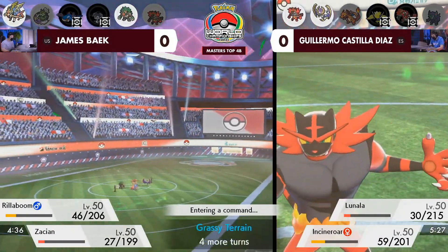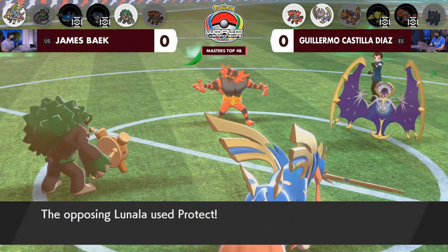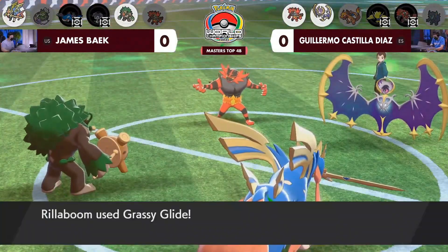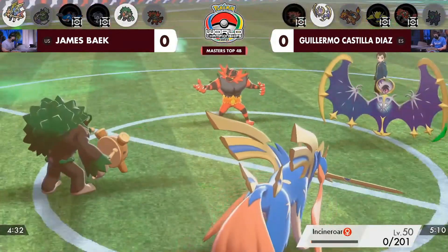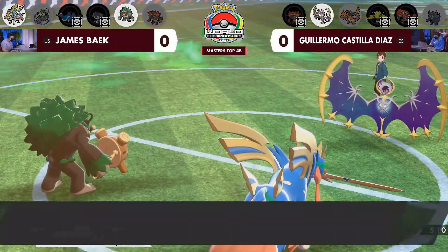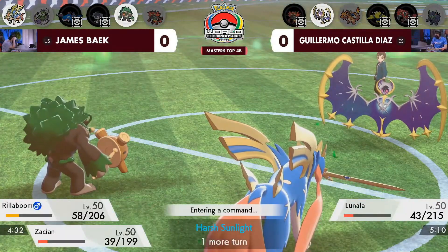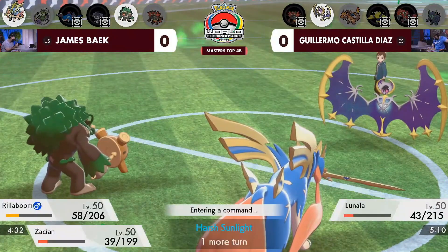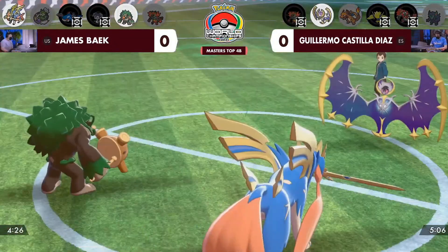That Rillaboom did way too much damage, quite frankly. The Grassy Terrain gives it a boost, but Lunala should be able to take those better than that — and Guillermo is going to be scrambling between Games 1 and 2 to confirm what item it is. Incineroar tries to wiggle in a little bit of room as Rillaboom goes into Protect. The Sacred Sword is going to drop Guillermo's Incineroar, leaving him with just the Lunala — but at such low HP and with Grassy Glide still available as a priority move from Rillaboom, this should clean up Game 1 for James. It's definitely going to clean it up. James Beck in this Top 4 set is leading 1-0 — he's so close now, just one game needed.